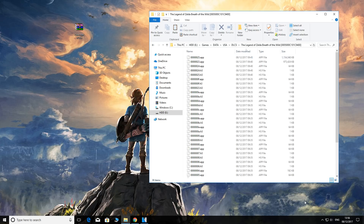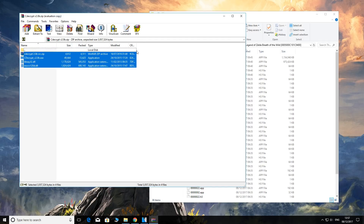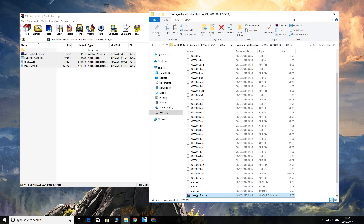So this is what we're going to do. We're going to open the file, and then download and install CDecrypt version 2.0B — link in the description below. Open up CDecrypt and extract all of these files into your DLC folder. It should look a little bit something like this.